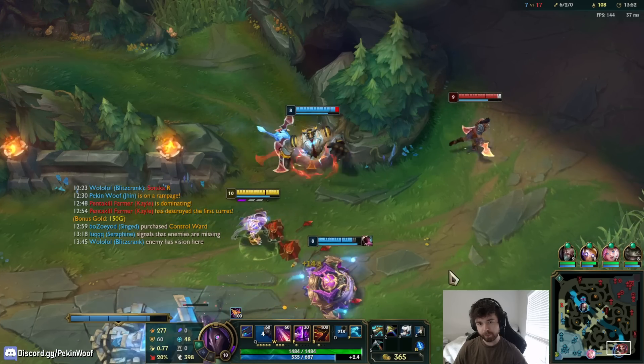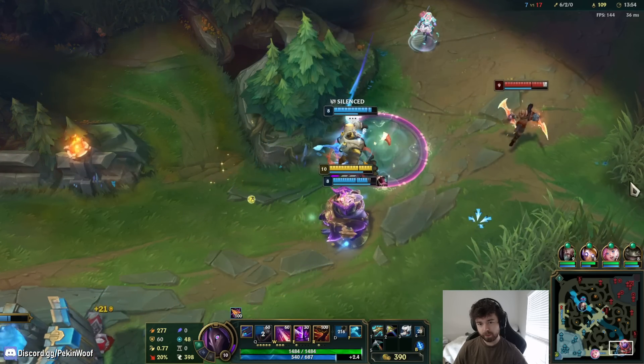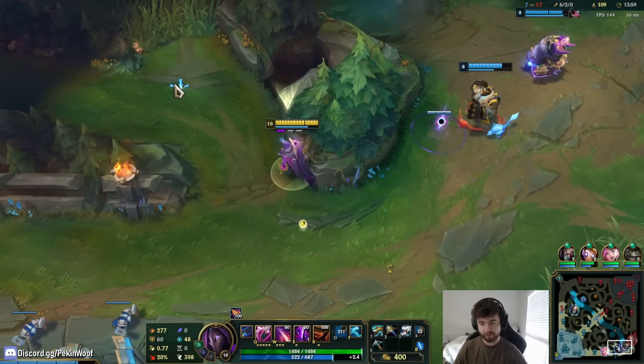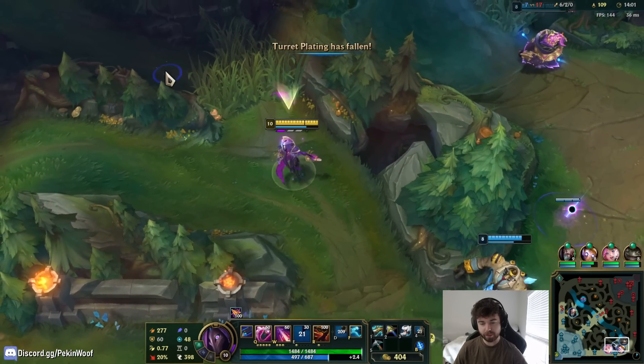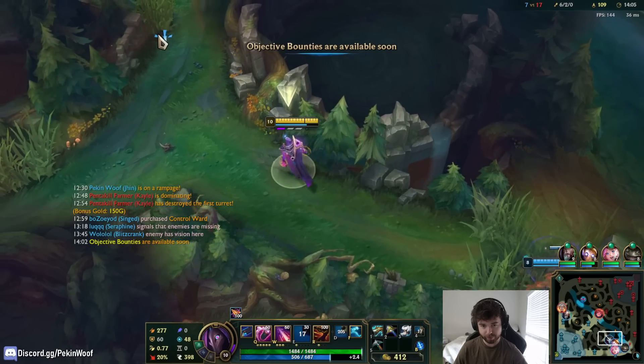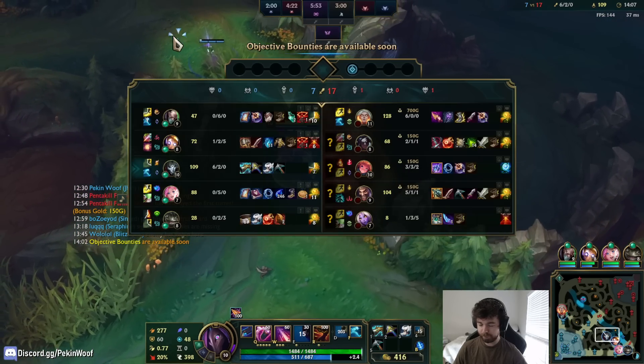He didn't even try to tongue him — Tahm Kench missed. If Tahm Kench had used his tongue and hit the slow, we probably could have gone for that. But it missed, or he didn't attempt it, so we just go back mid. Blitzcrank might eventually find Zoe.